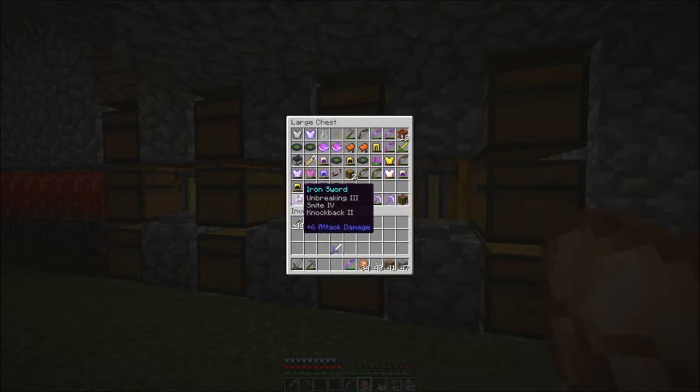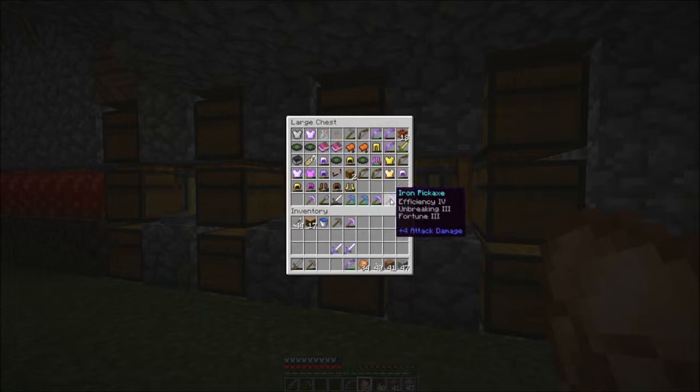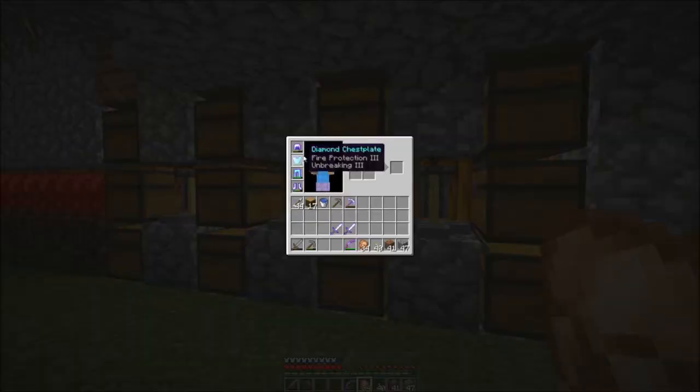I did one before that has a whole bunch of stuff. I wonder if I can combine the smite and stuff, cause unbreaking, knockback, and sharpness would be good. I did a couple of picks — I got efficiency, there's another fortune pick for when this one dies. This one has silk touch. This one is just my obsidian-breaking pick. Most of this armor is drops, but I got that diamond protection and fire protection.